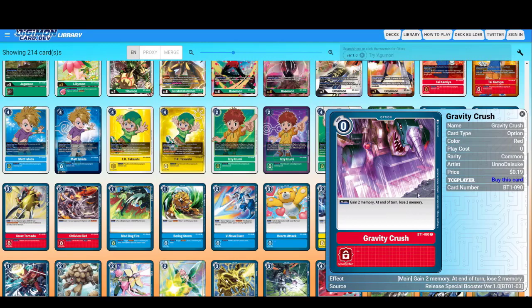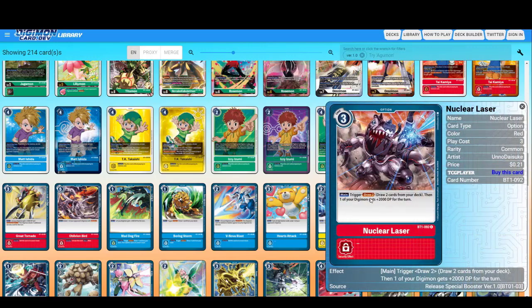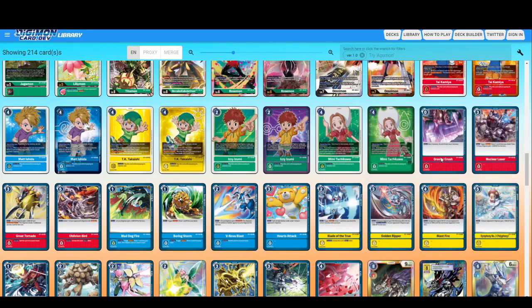Gain two memory at the end of the turn and lose two memory — this is what I was talking about. Gravity Crush gives you two memory but at the end you lose two memory. The only card I've seen so far that gives you memory without a cost is Spark Hammer. Nuclear Laser — trigger: draw two, then one of your Digimon gets plus 2000. Draw two and give 2000 for three cost — not really bad.